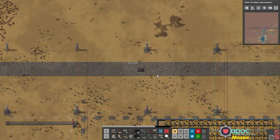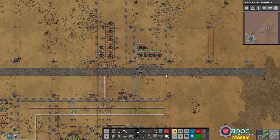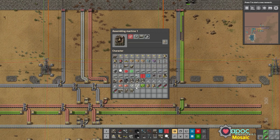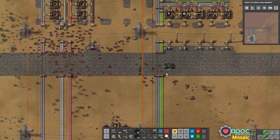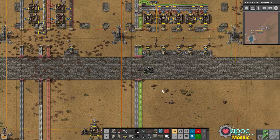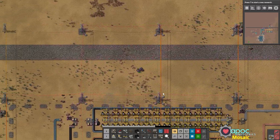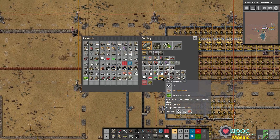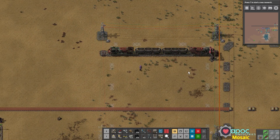Where's my car? We're going to need two cargo wagons, some green circuits, and some engines. Let's drop another stack of steel in here as well so it starts making more engines. We'll make two locomotives — one for each direction, because we're going to use a double-headed train so we don't have to worry about looping things around. We're also going to need a bit of coal to power the thing. So it will go: locomotive, wagon, wagon, locomotive.